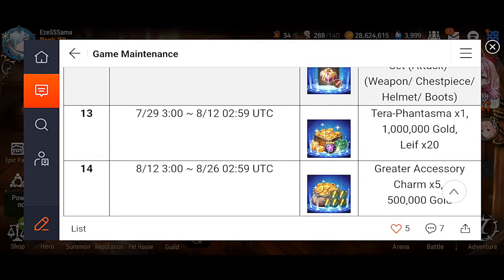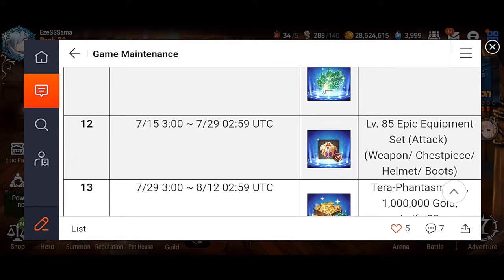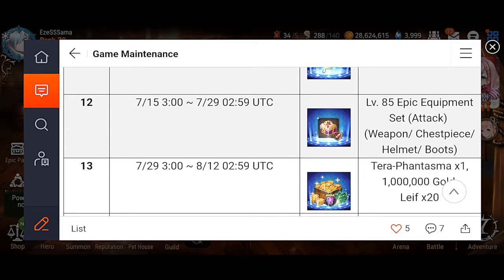I hope they fix it so that when you get a gear set, the pieces come with preset substats, because it kind of sucks that you wait this long to get these sets and then it's RNG whether you get good boots. The only things that are important for boots are speed or attack percentage — anything else is out the door. So usually the only usable pieces are the weapon, chest piece, and helmet, and on top of that they have to have good rolls as well.